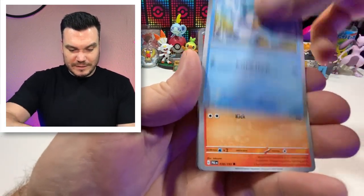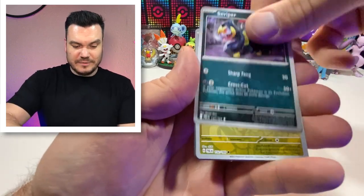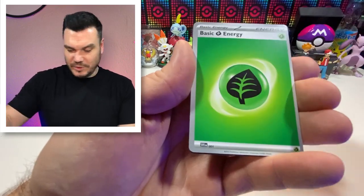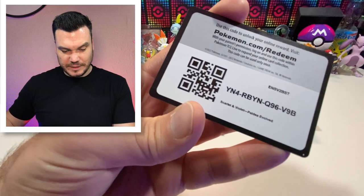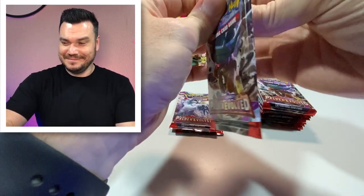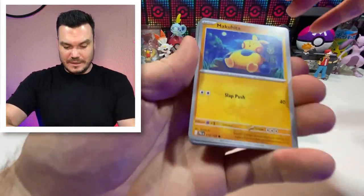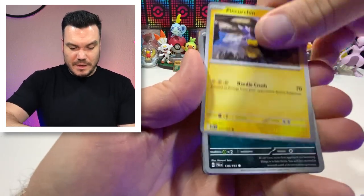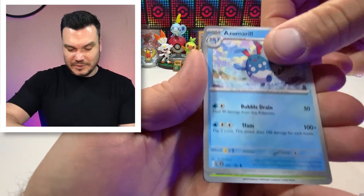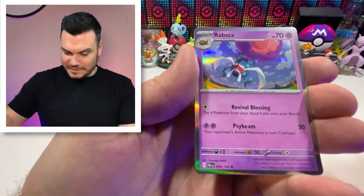Noibat, Sprigatito, Quaxly, Tarkadet — we just need a Fuecoco in this pack and we've got all the starters. Seviper, there's our Noibat, Tandemouse, and a Weavile. So we've got three more packs left on this Pokemon Center exclusive ETB. Maybe what I'm seeing out there with people saying they're not so lucky is unfortunately true. Abomasnow and another Rapska. There you go with your code card. Hey, we got a Rapska — I love the colors on this one. They're very vibrant. I like that. And hey we got the double banger with a Pikachu EX — not too shabby, but of course we had to get the Pikachu.